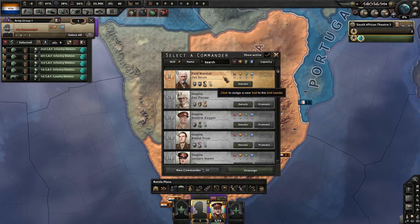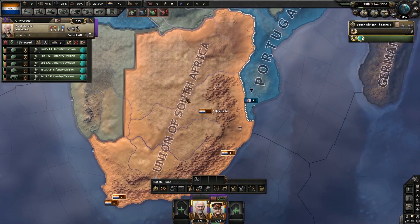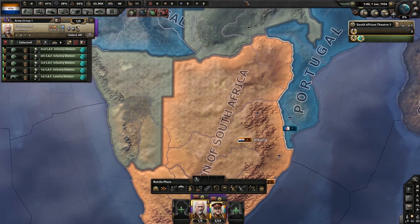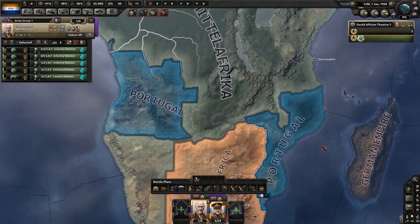Set up a field marshal — we got Yon Smoots. Good ol' Yon Smoots. And yeah, we're going to put these guys on exercises so we can get them trained up and ready to attack Portugal.